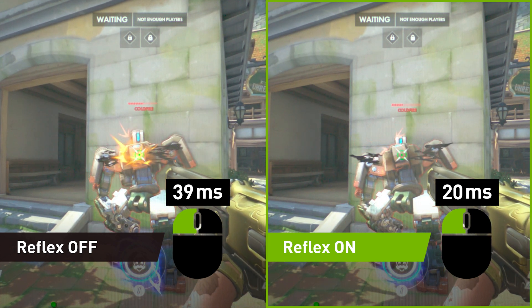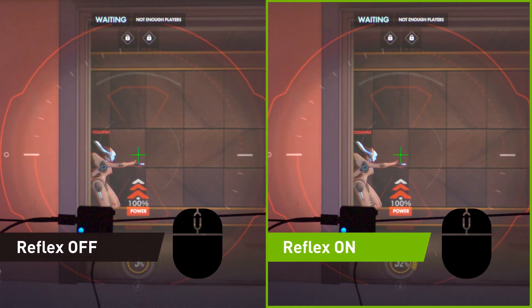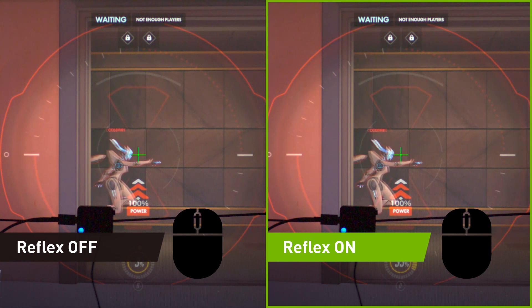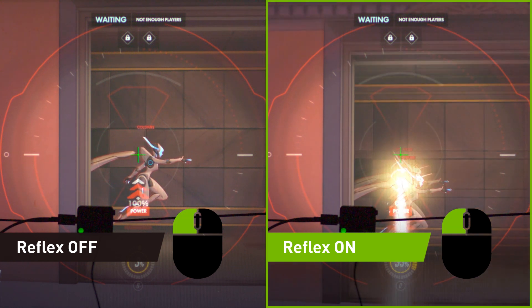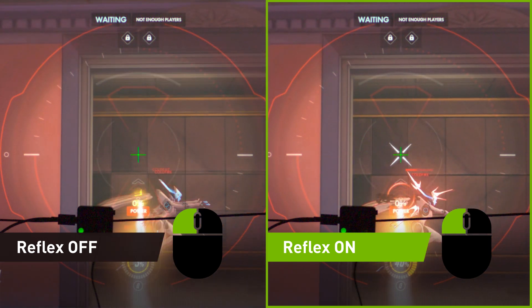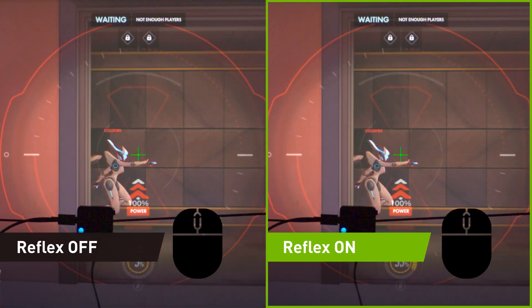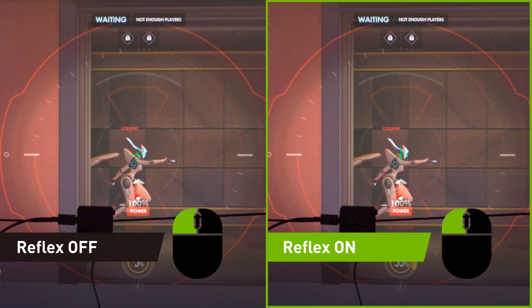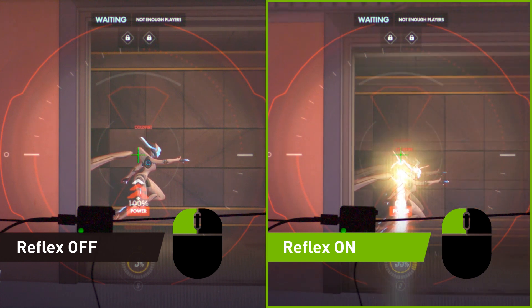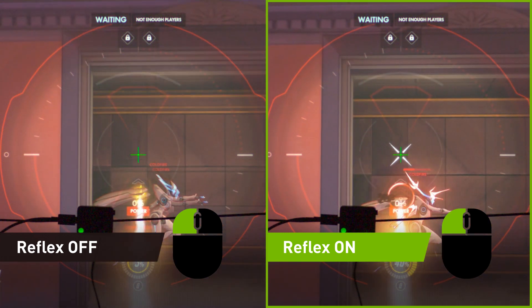But what does this mean to a gamer? Because of higher system latency, players often feel like they hit shots that actually result in a miss. The player knows the crosshair was on the target when they pulled the trigger. In this example, we can see that the trigger was pulled at the exact same time with Reflex on and off — both have the crosshair on the Echo. Due to lower latency, the shot only lands in the Reflex on case.